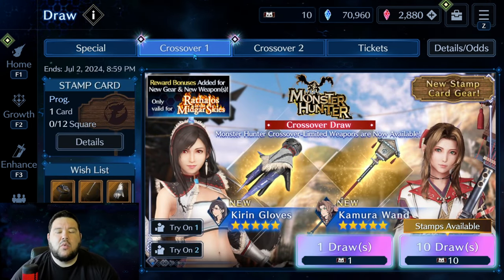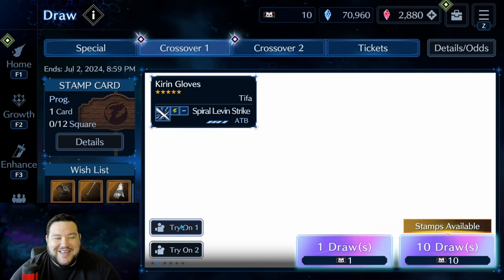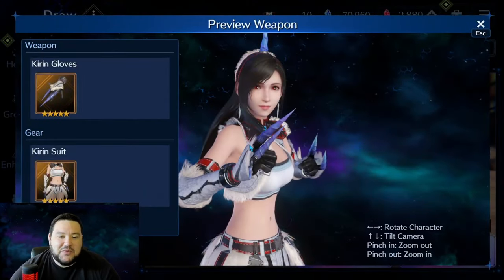But right now, we are going to go and look at the new costumes and the new weapons. I'm really excited. We'll start with Tifa.